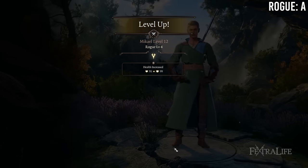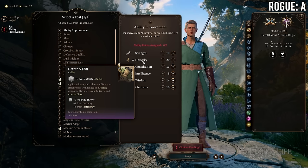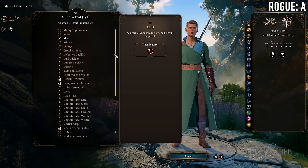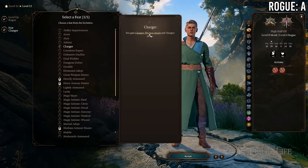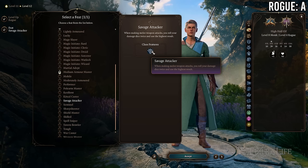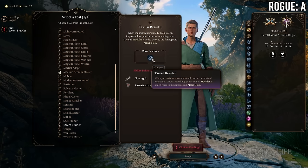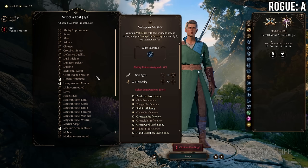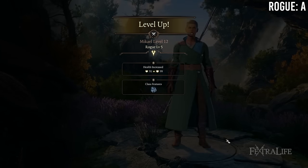At 8 Monk / 4 Rogue you gain a feat in exchange for losing Advanced Unarmored Movement and your unarmed damage die drops from d8 to d6. Keep in mind rogues need a finesse weapon for Sneak Attack but will use Flurry of Blows a lot — particularly Thief rogues with an extra bonus action. So you may not want to lose that unarmed damage if you went Thief. If you went Assassin or Arcane Trickster it's not as big a deal, but it's questionable for Thief.